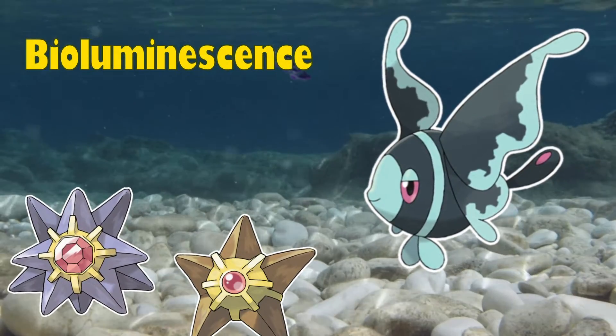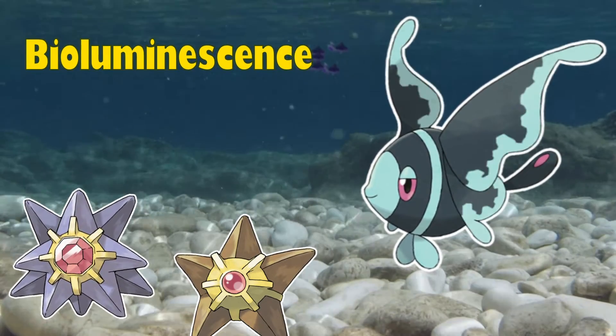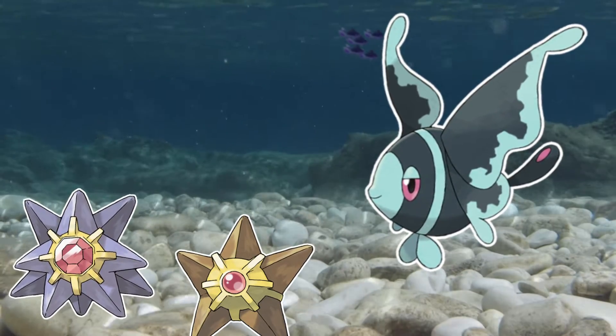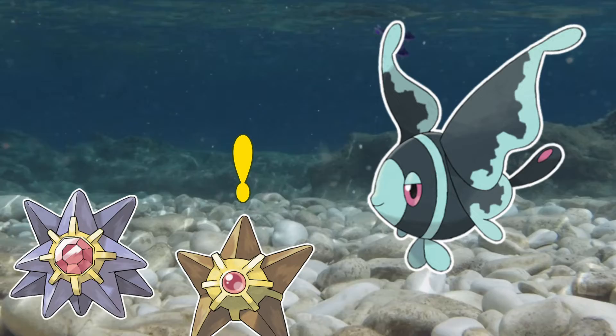Luminion uses bioluminescence, meaning it has the ability to create light to attract and confuse its prey before going in to dispatch them. Since Staryu and Starmie likely also rely on bioluminescence for communication using their central gem, it's possible that they confuse the lights created by Luminion as another of their own species.